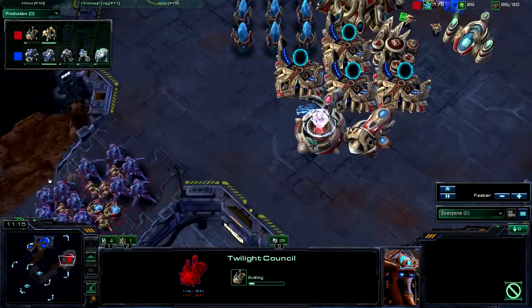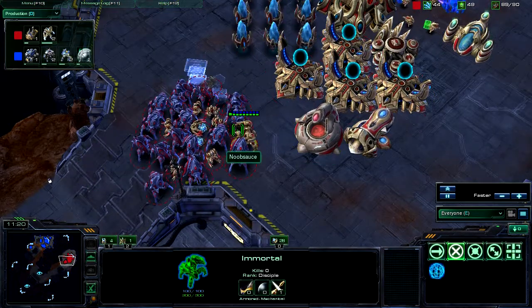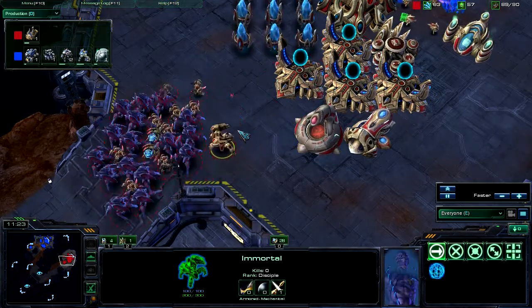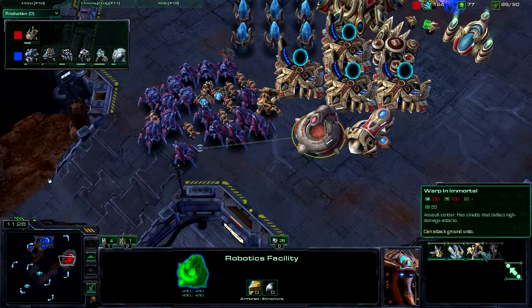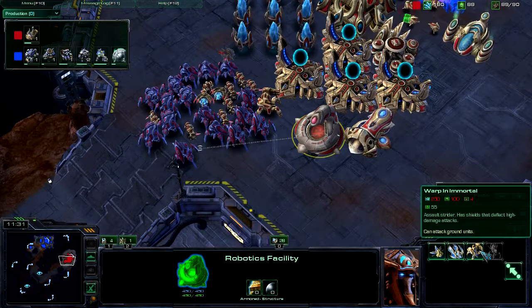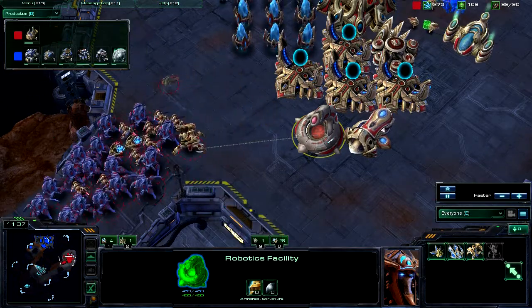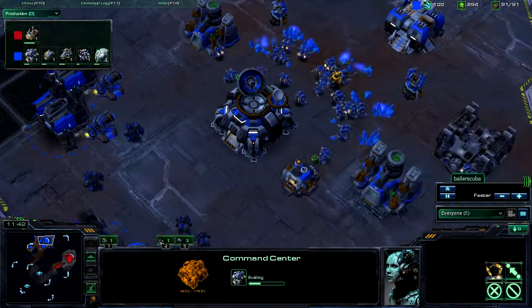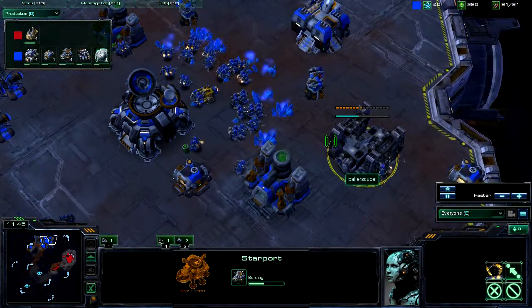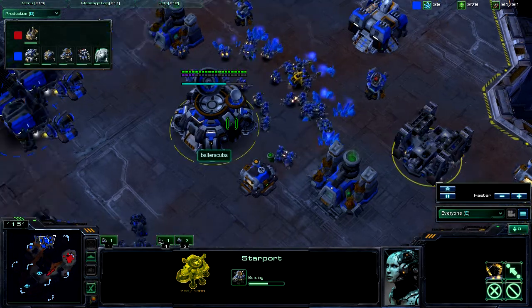Twilight Council is on the way — last time he went for Charge, let's see if he does that again. Immortal is out. I don't like Immortals, but they do cost 350 resources, so it's fine. And still there have been no attacks in the game. I'm finally going for an expansion and getting a Star Port out — finally. Just late. Everything is late.